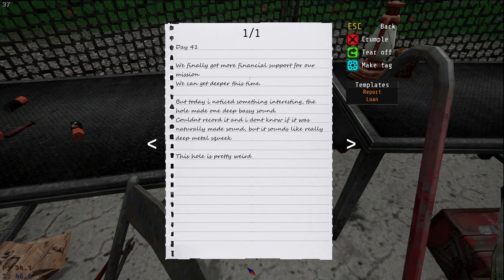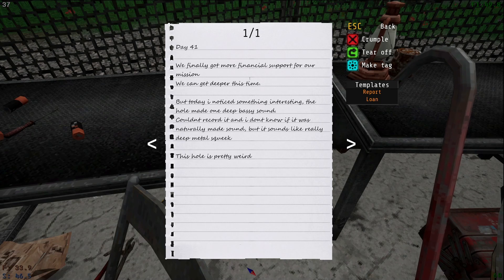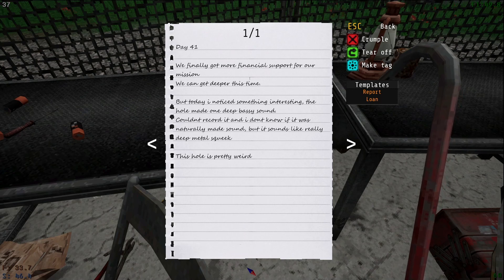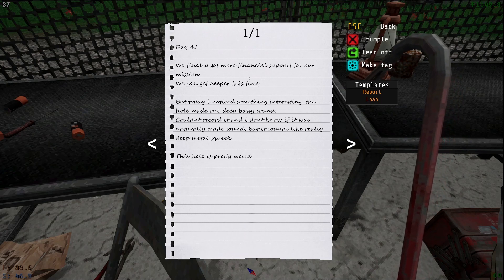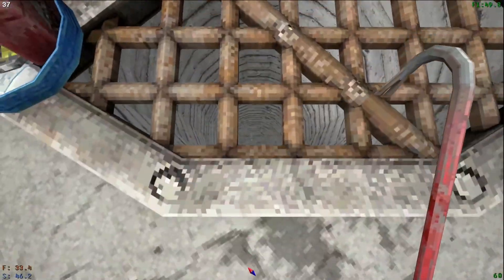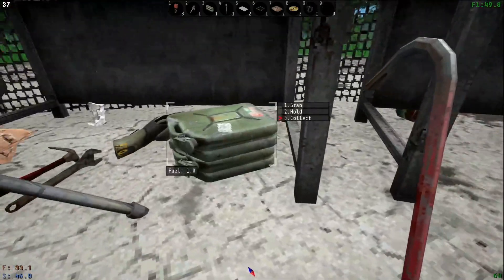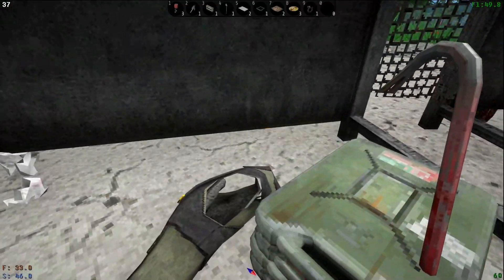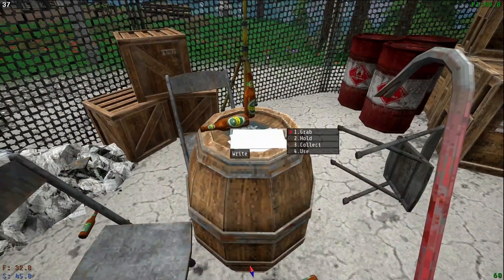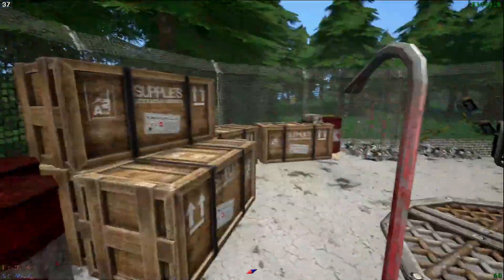I don't like that ominous rumbling. Day 41. We finally got more financial support for our mission. We can get deeper this time. But today I noticed something interesting. The hole made one deep bassy sound. Couldn't record it, and I don't know if it was naturally made. But it sounds like a really deep metal squeak. This hole is pretty weird. That's a weird way to describe a hole. This hole is kind of weird. It smells funny and it makes weird sounds. We'll grab those discs. Let's see what else is here.